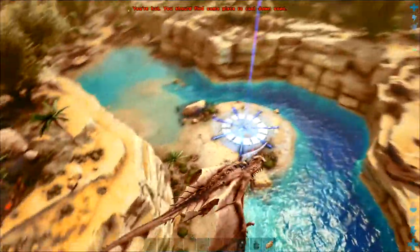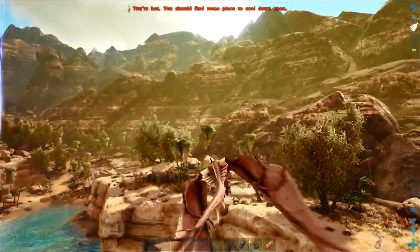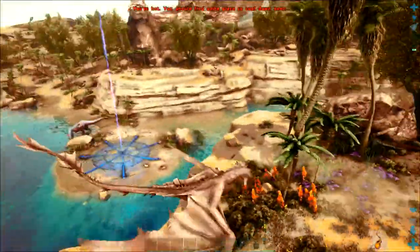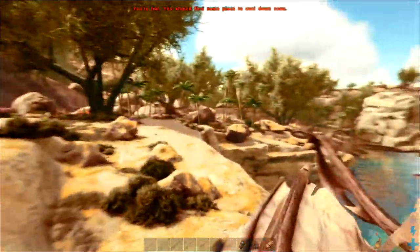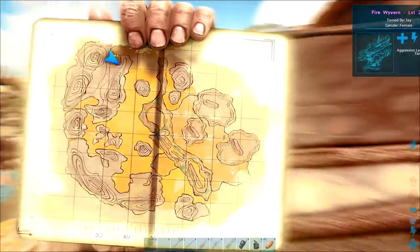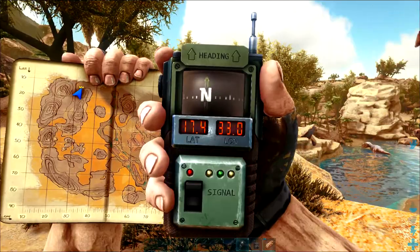We're back with another obelisk — the Blue Obelisk. This is another area with some beautiful blue water and plenty of flat surface to build on. One of the reasons I've put this on the list is it's one of the few areas where T-Rex do spawn. I am going to be making a play for the T-Rex on this map in order to defeat the Manticore, so being around them is going to help, and being around the water is also going to help.